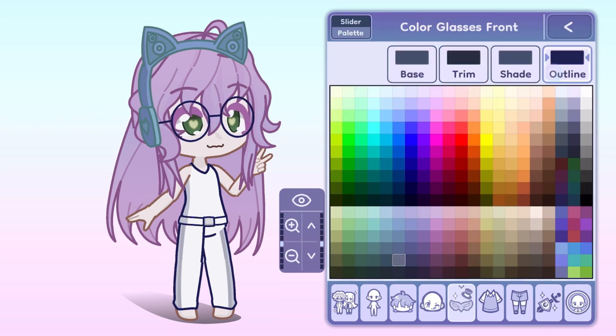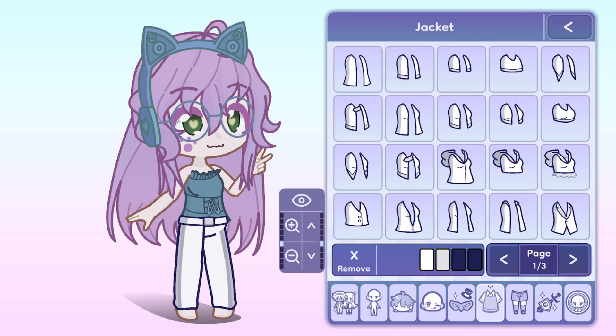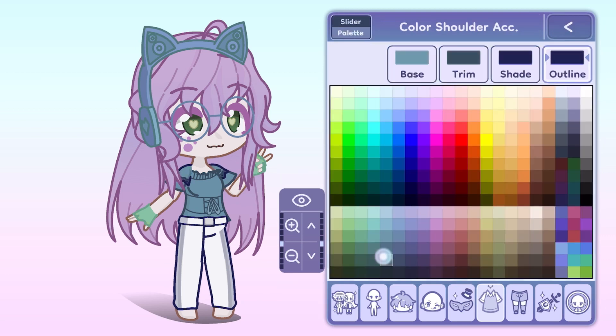There are also new glasses and accessories, ears, tails, and all sorts of new things — new jackets, new everything. Most of them are the same as before, but you can also move stuff anywhere, basically. Except for shirts and pants, everything you can move.